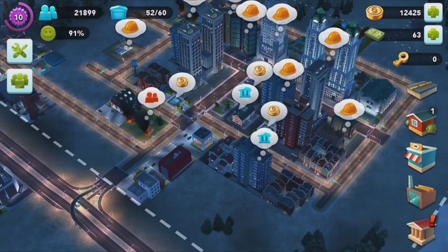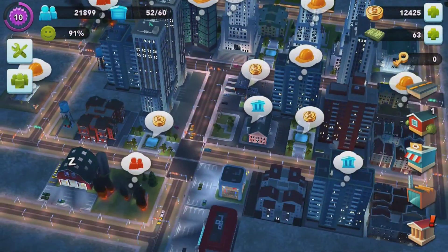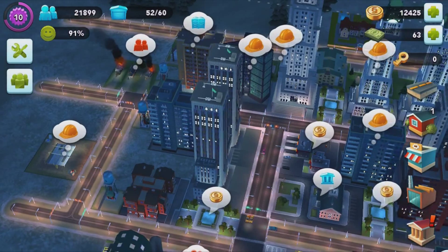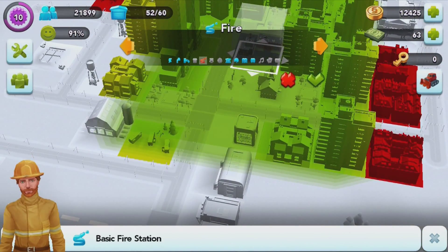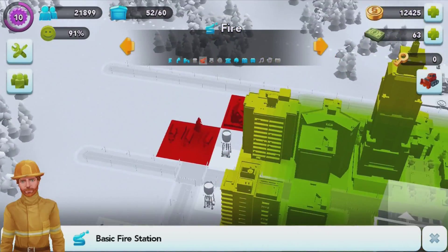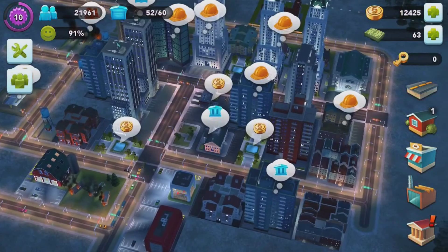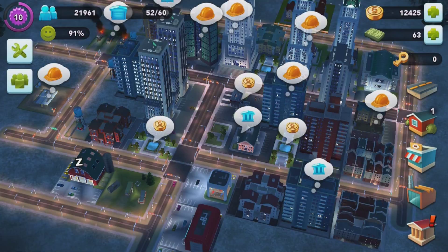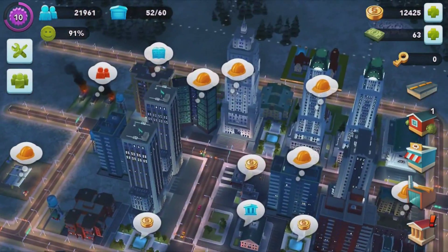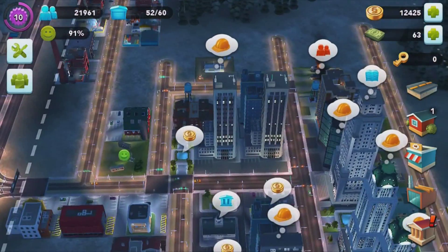Unfortunately I've been building a little bit too much, and some of these houses — at least two of them — are out of range of the fire station. You'd think this one would have been covered but it's not, so a couple of the houses have burnt up. Not much I can do about that apart from demolition, but since they've already been built I'll just keep them there. We've got a lot of nice looking skyscrapers and a couple of other buildings we can improve upon as well.